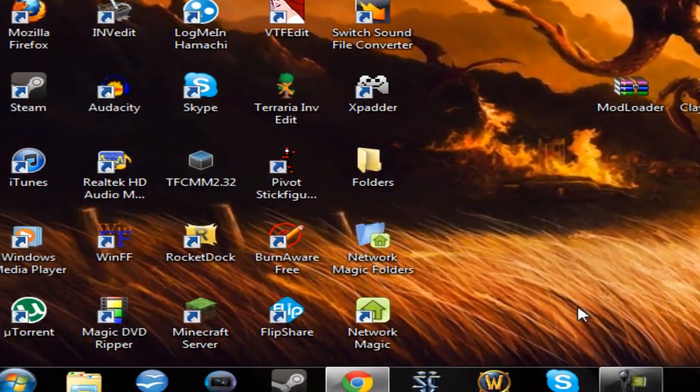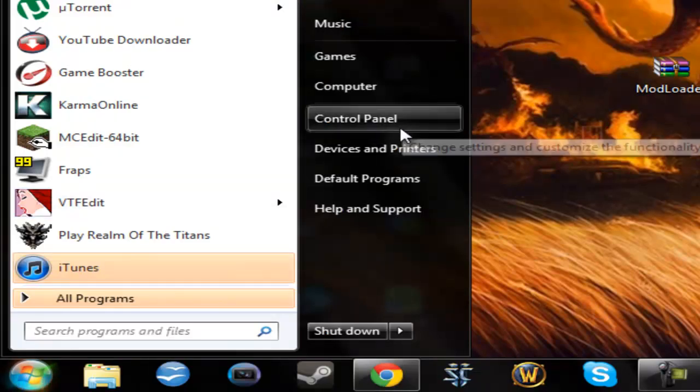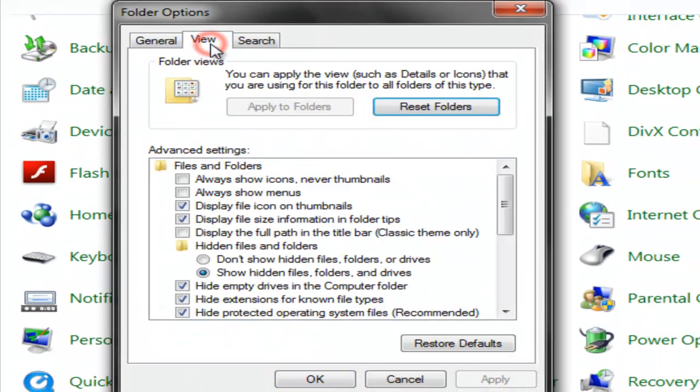What you're going to need to do, if you haven't done this already, is go into your Control Panel, Folder Options, View. And then right here where it says hidden files and folders, this will be selected — 'Don't show hidden files, folders, or drives.' Click the one that says 'Show hidden files, folders, and drives.' Just click Apply, and then we can move on.